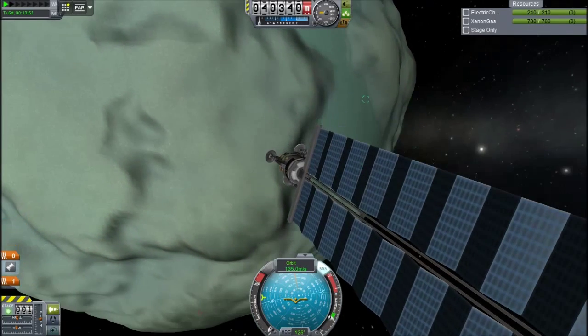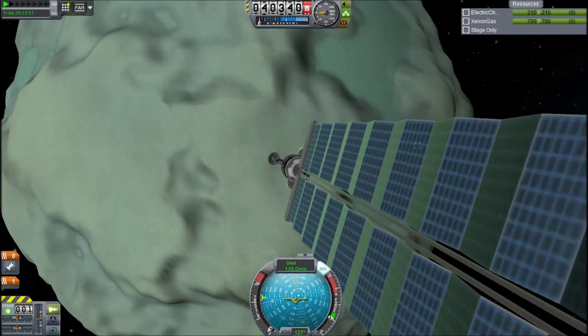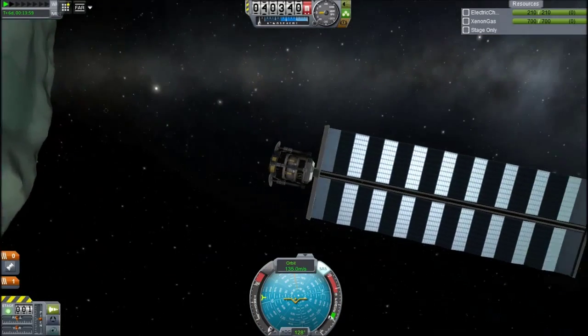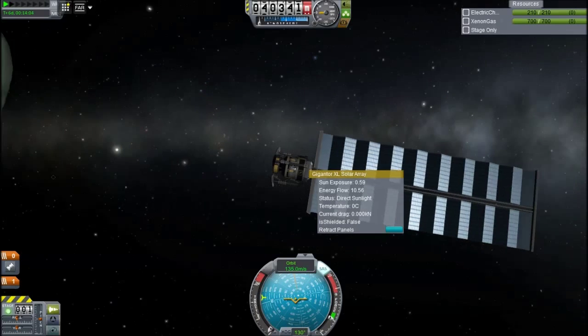So you join me around Minmus, and there is something on the surface — a base of some kind it looks. I can now land on Minmus, possibly the moon I reckon, with this. The drawback is it does need a huge solar panel.